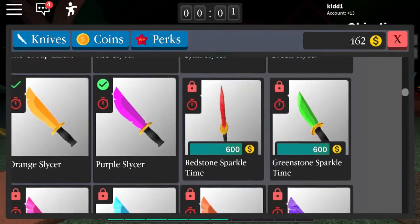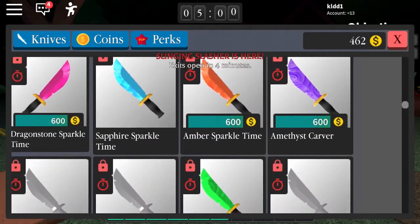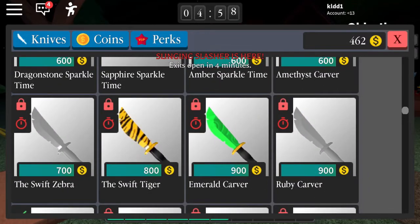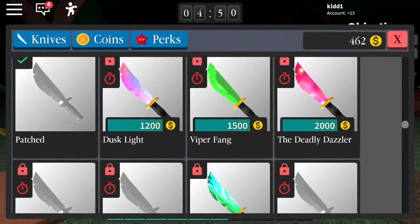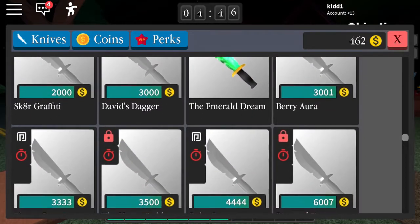There's a redstone sparkle — I like it, it's my favorite color. There are all the knives that have a timer, which means they're only going to be available for a little bit of time.